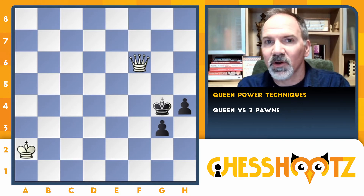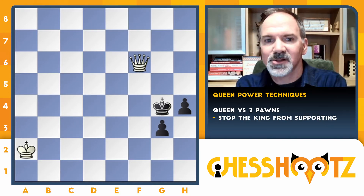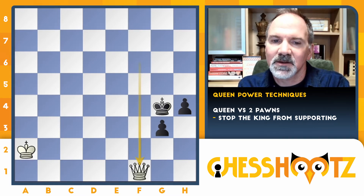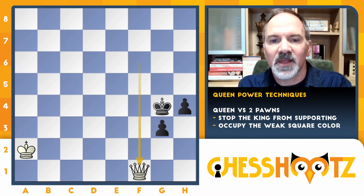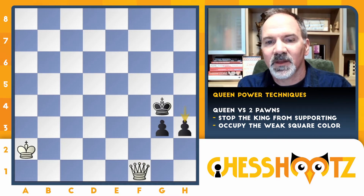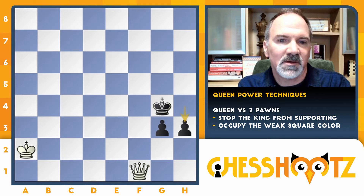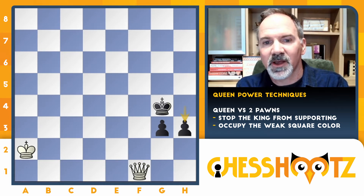Now against two pawns, we want to make sure that the black king simply can't advance and get any closer to support those pawns. A nice simple idea is just bring the queen back to f1, covering those squares that are on the opposite color that the pawns are on. So now we guard the light squares and that forces them to push up a pawn.